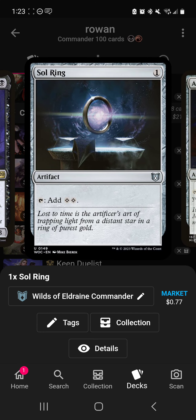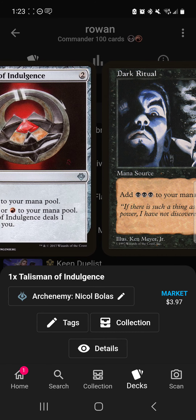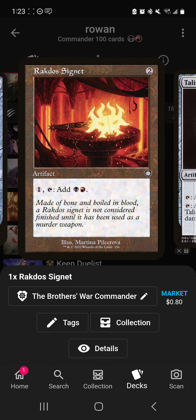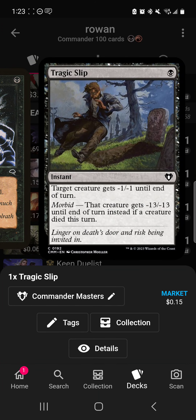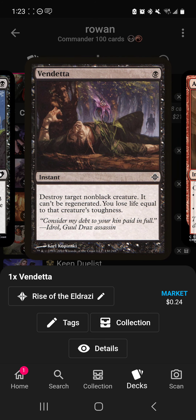For mana rocks: Sol Ring, Arcane Signet, Rakdos Signet, and Talisman of Indulgence — that's all you really need. Lightning Greaves provides protection because Rowan is going to be a magnet for removal. Dark Ritual helps you storm off and get things out early.